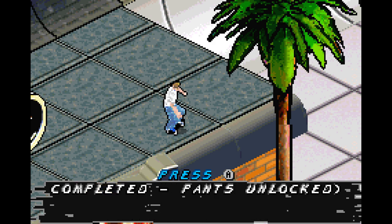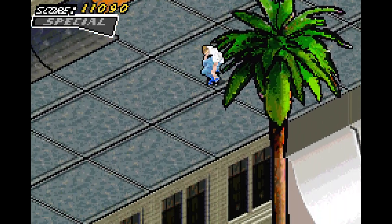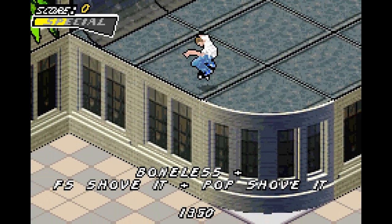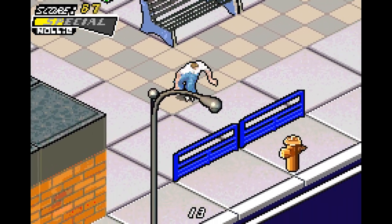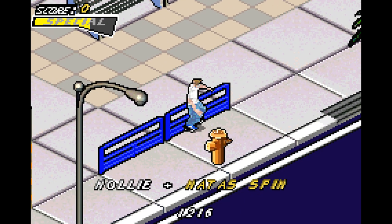We got pants, so we can unlock a lot of clothing. I'll be going through all of that when we get near the end because at that point we've unlocked everything. Also, this is how we learn about the Nata Spin. The Nata Spin will only show up for certain moments in the game.